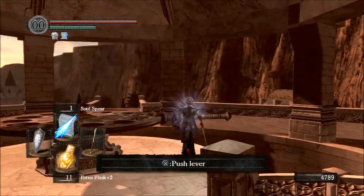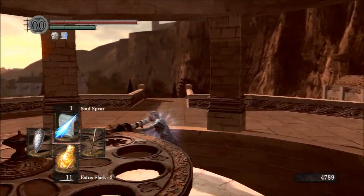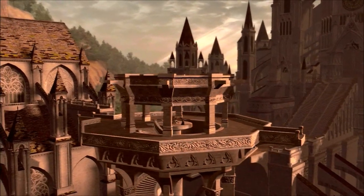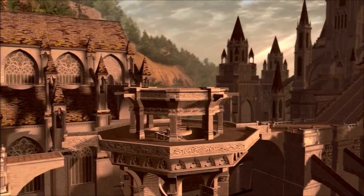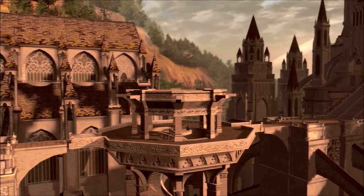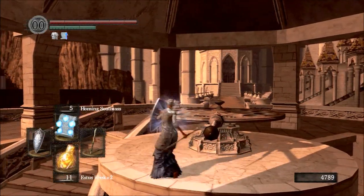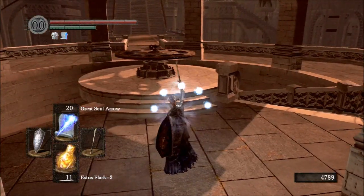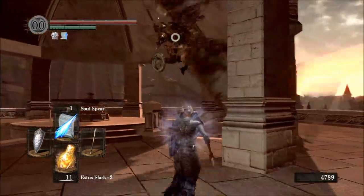So we took out the Painting Guardians with Homing Soul Mass, and we are going to trip this lever. By swinging it counterclockwise it will go down - it's a left-handed screw if you're trying to figure out which way the lever will make the stairs go. When we do that, we are accosted by another Gargoyle.